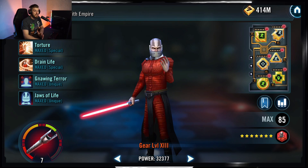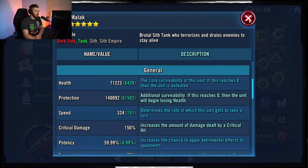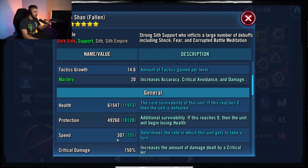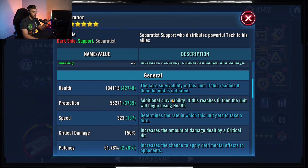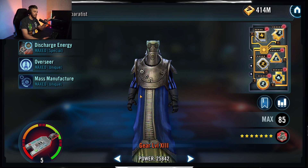Malak is modded for speed with health and protection — 324 speed, 70,000 health, 140,000 protection. Use a protection circle, cross, and triangle with a speed arrow. He doesn't desperately need tenacity here. Basti is modded for speed and potency to land fears. Wat Tambor is also fast — his primary role is to throw out tank decks and then die, so just make him fast. I don't care what his mods are as long as he gets those out first.